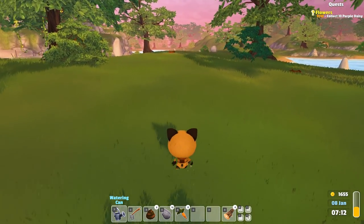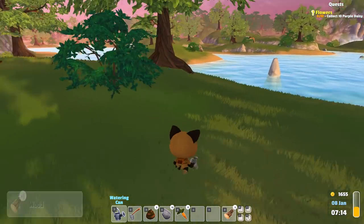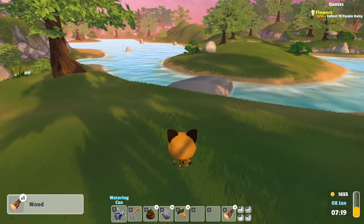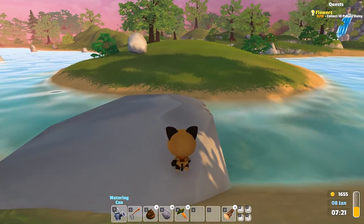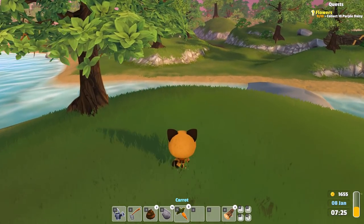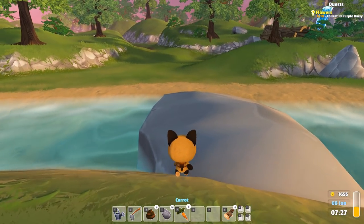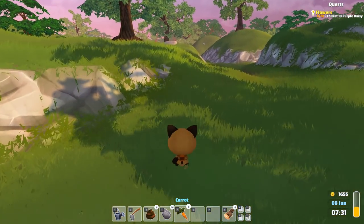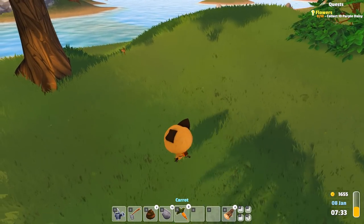I'm pretty sure eggs sell for a lot, so that'd be a very good thing. We should have a bridge through Sammy's place now. I'm going to get some carrots in my hand and see if it does let us tame one of these bunnies. I'm not sure if that's actually implemented in this version of the game.